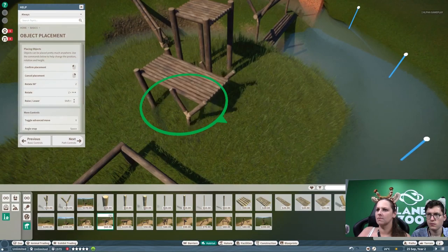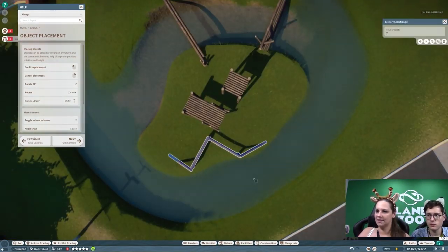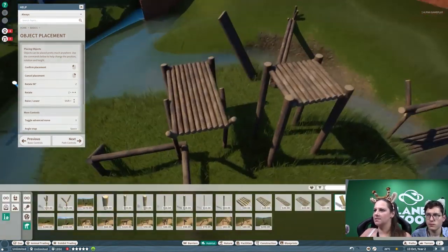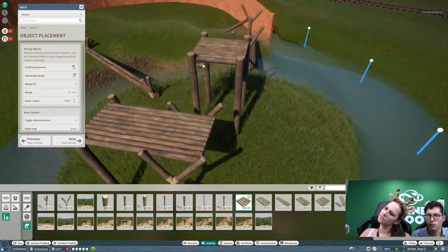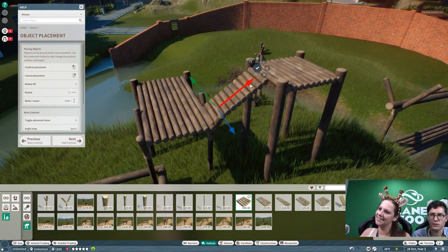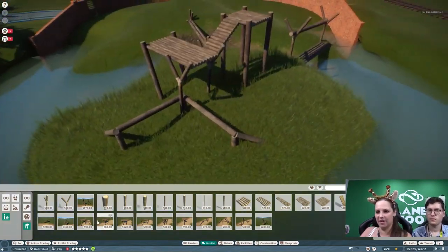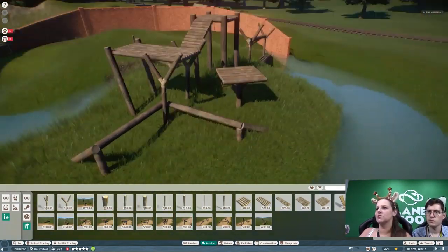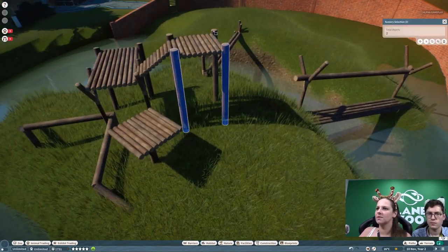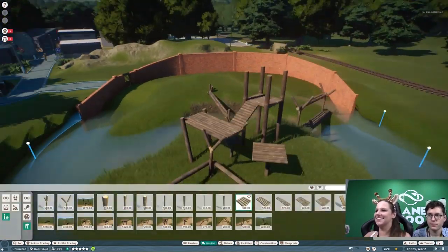If your animals are able to climb, they will be able to use the trees, the logs, the vines - they will be able to use everything. I still can't believe how they managed to do that, it's so good. And the foliage in the game - all the trees, flowers, and bushes are so good. Everything is already perfect, and remember, as you can see in the top right corner, this is still alpha.